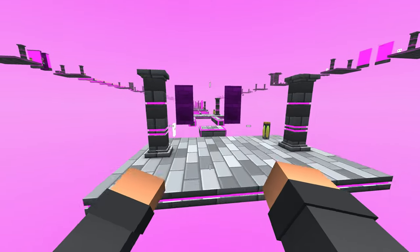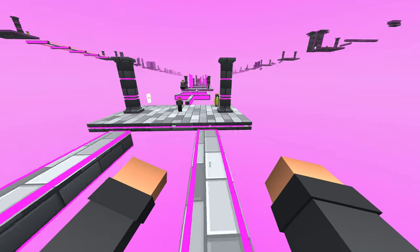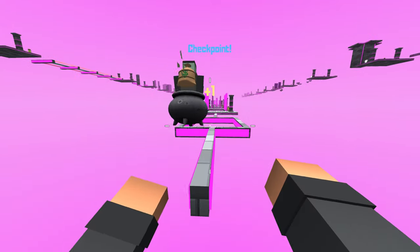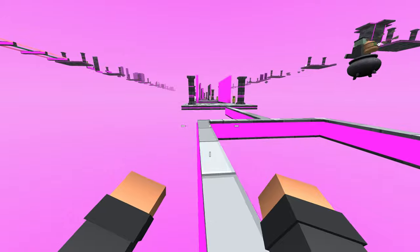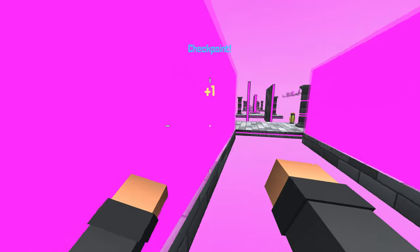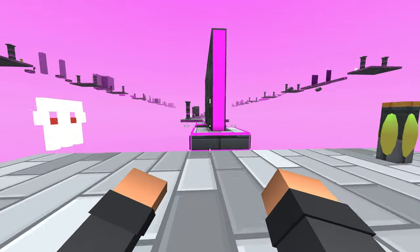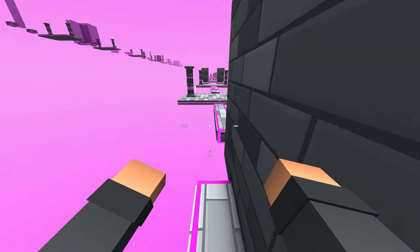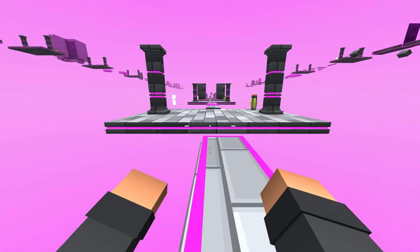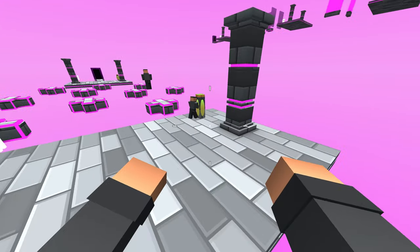Talking about parkour, Krunker has a special parkour mode where you can try tough obstacle courses. Maps like Black Tower and Parkour Odyssey have tricky designs that need you to be quick and careful. It's not just about going fast, but also about getting the right rhythm and timing — it's a different kind of fun from the regular fighting in the game. Krunker is known for being easy to play, having lots of ways to play, and having content made by players. It shows how good browser games can be, like ones you download.